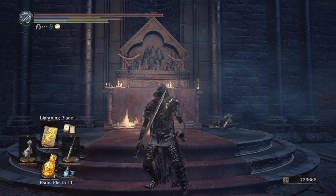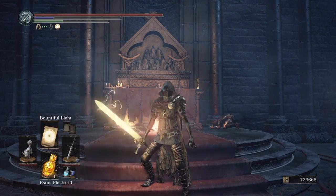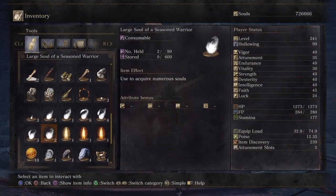You need to make sure you have Lightning Blade and Force. Now put Lightning Blade on any weapon you got — mostly for visual effect, but it also does help. Heal your FP.